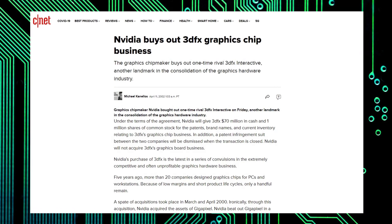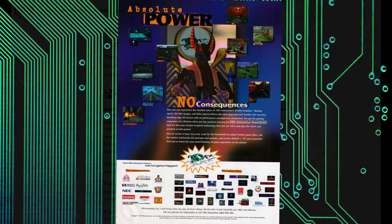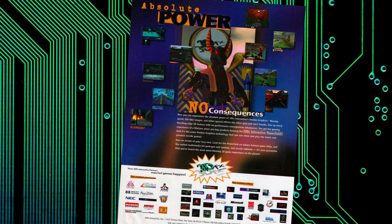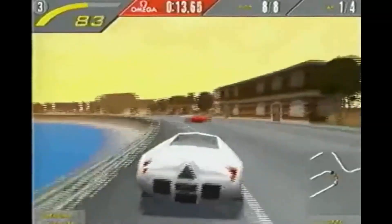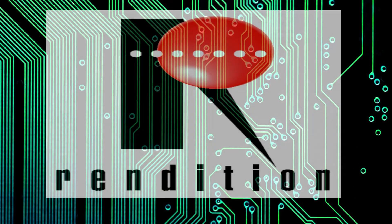While history will remember Nvidia and ATI as the ultimate winners of that battle, between 1996 and 1999 the story was very different. 3DFX had pretty much dominated the playing field with their Voodoo graphics chipset, whose impressive performance had totally blindsided every other card manufacturer. But there was one other card that could potentially compete with the Voodoo and which actually beat it to the market — and that was the Rendition Verite.